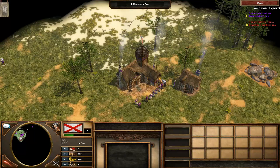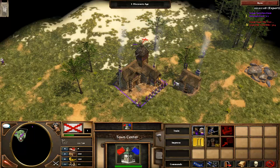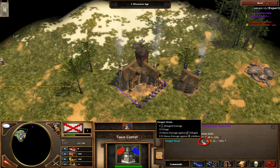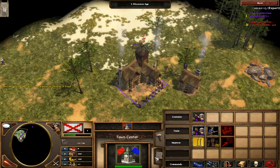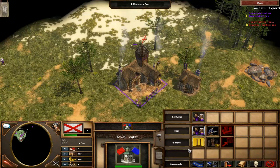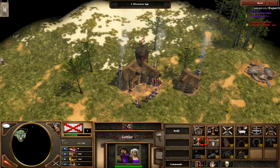When no settlers are garrisoned in your town centre, obviously it does no damage. But the moment you put one settler in, you can see it has a ranged attack of 9. If you put a second settler in, this increases by 9 again, and a third settler increases it by 9 more. This continues to increase by 9 for each settler you put in.